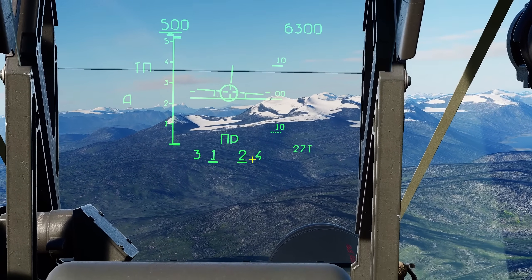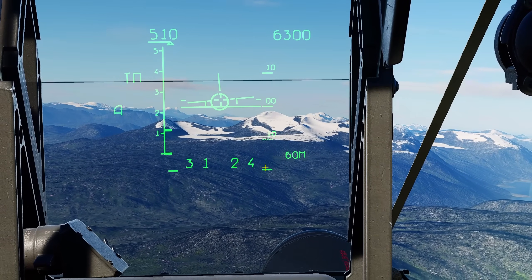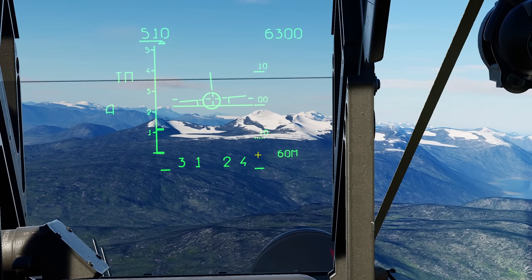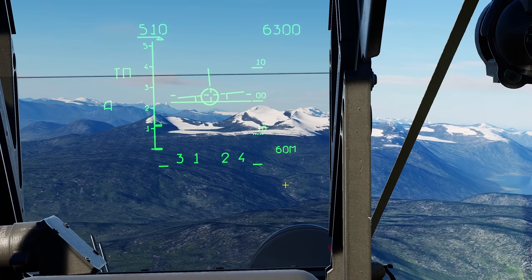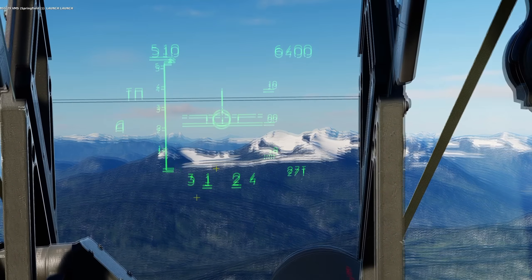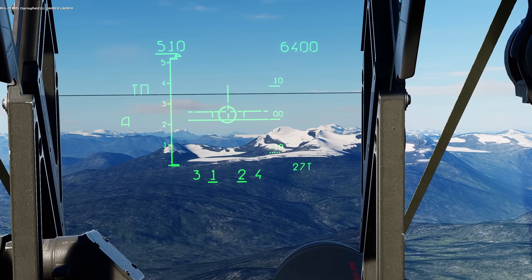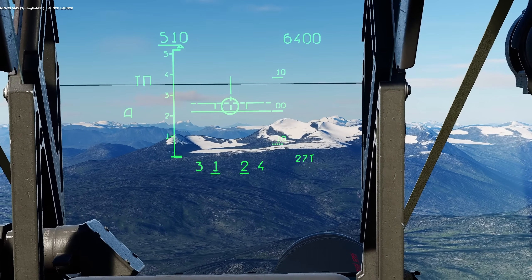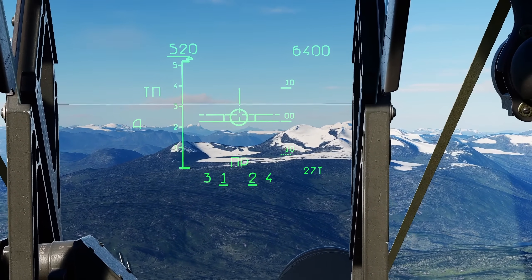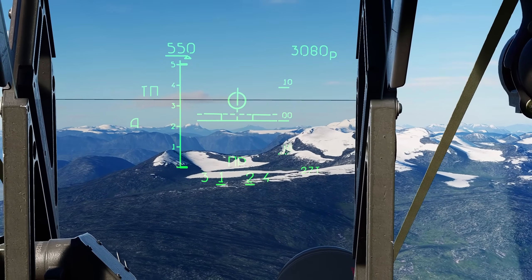Missiles 1 and 2 have the target information and can essentially fire now. If I move to my outer stations — stations 5 and 6 are the R-60Ms — we have a track on the target and they're selected, but the numbers aren't there, meaning we are unable to hand off the information to the R-60Ms because they can't see the target yet. I'm going to reselect the Alamos. We've got a Cyrillic NP — meaning LA, launch authority — in English. We do have launch authority to fire, but it doesn't know the range, so it doesn't know if we can actually hit the target — hence why it's flashing.